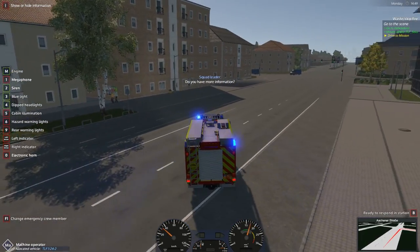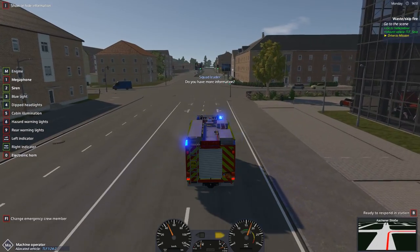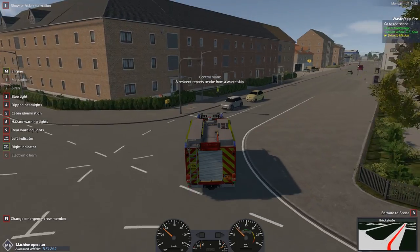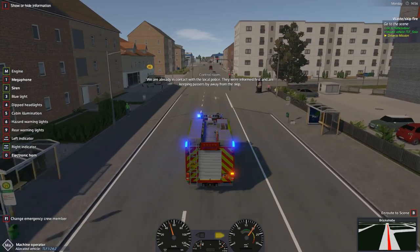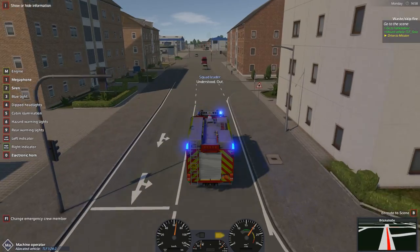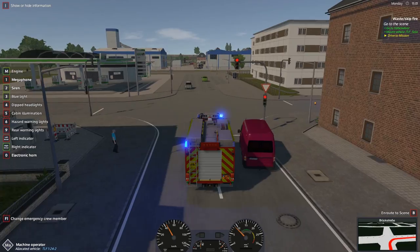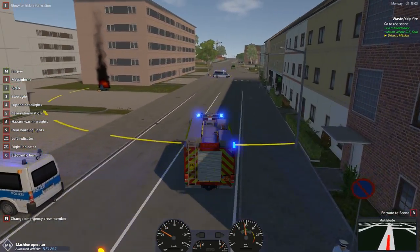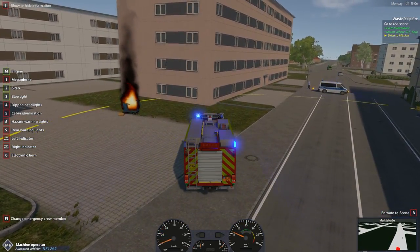It looks like we're heading right and then straight away right again. I'm hoping this one's just around the corner. Let's go ahead and change this to en route to scene. The AI traffic's a little bit harsh on this game - they won't stop for you unless you give them time to stop. They wait until you're right next to them. Oh, we're at scene already. So let's go ahead and park the engine on the pavement here - it likes us parking on the road, but seeing as it's only one of us today, we'll park wherever we want.